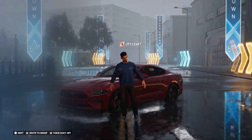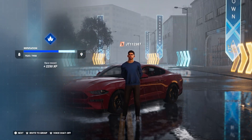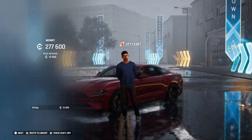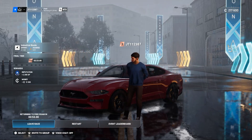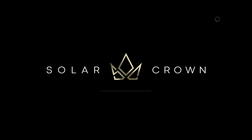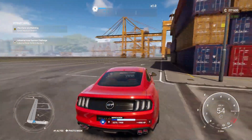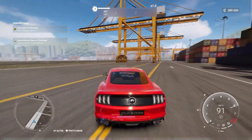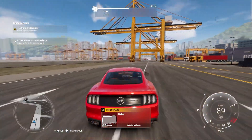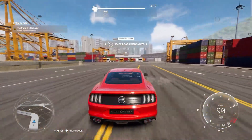In Test Drive Unlimited Solar Crown, reputation is a big thing. For the first part, you need to go from around light level 5 or 6 to level 12 before you can continue with any missions. When it comes to reputation and races, you could just restart if a race isn't working out. If you win a race, you get around 2,500 reputation, and you can also earn a little reputation from drifting, high speeds, and collectibles as you explore.